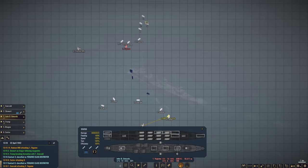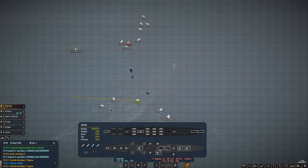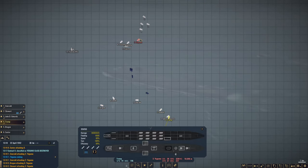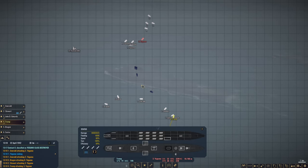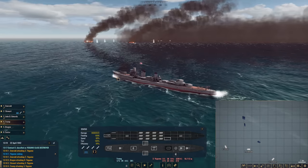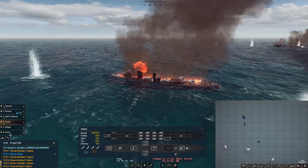Looks like a portion of the Japanese formation is turning away. There we go — first one going down. Dish it out: engage number eight. Stuart engage three. Everyone to the east of Emerald, start engaging target number three. That's what I'm talking about.